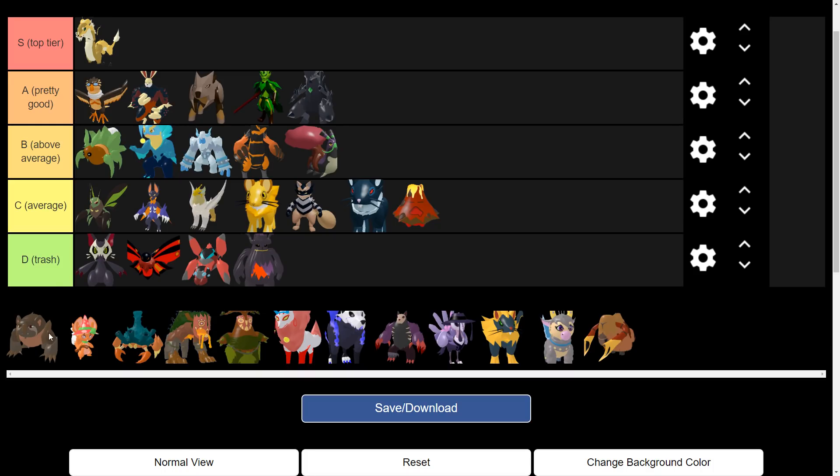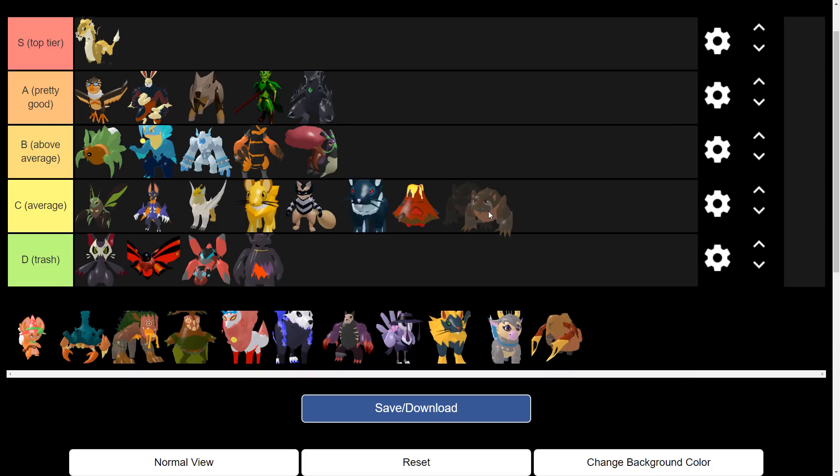Next is Settimars. I'm gonna put it at average — it's not that used anymore. It's basically a weaker version of Borok. Its stats just aren't as good as Borok's, and its ability doesn't really help it since its accuracy gets lowered.